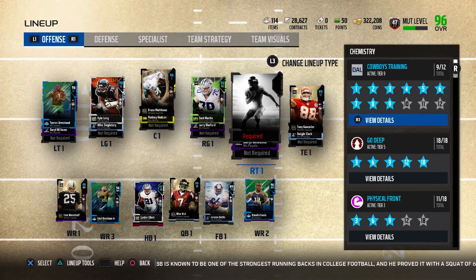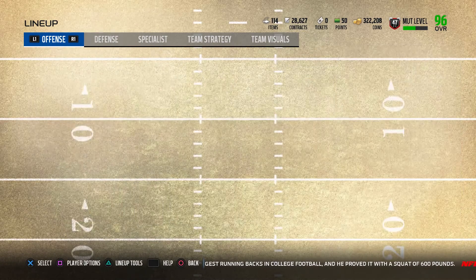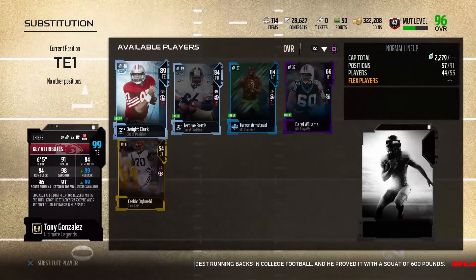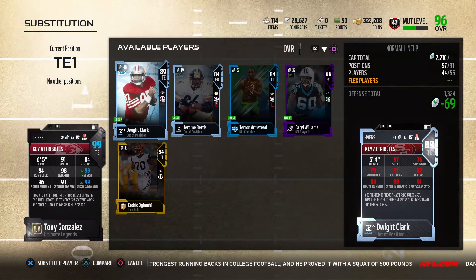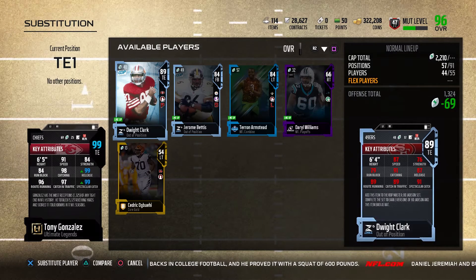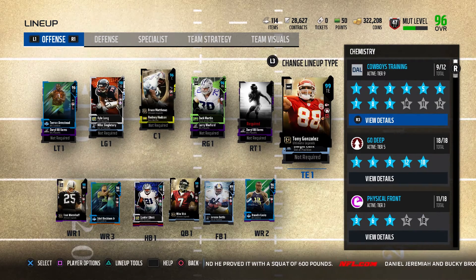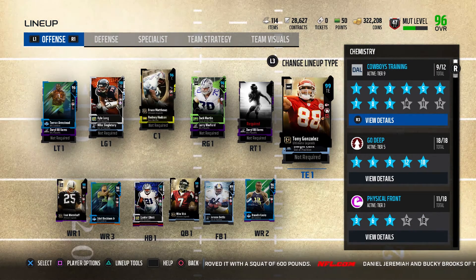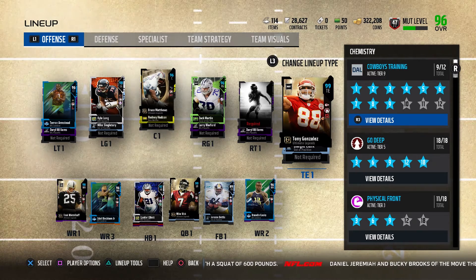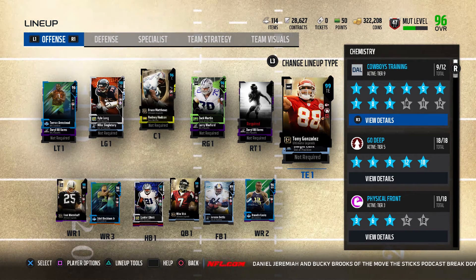We're thinking about picking up Bo Jackson at right tackle, so hopefully we can do that. Tony Gonzalez is an animal — he has 99 release and 99 spec catch in my lineup, which is just out of this world crazy. That's why I chose Tony Gonzalez over Ed Reed. I feel like DBs are a dime a dozen, and Tony Gonzalez would be the best move for us moving forward since we're centering our team around Go Deep anyway.